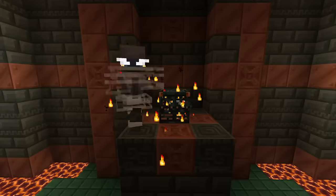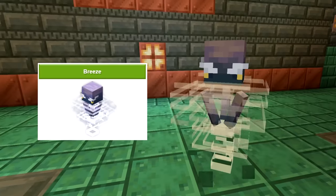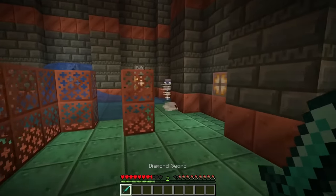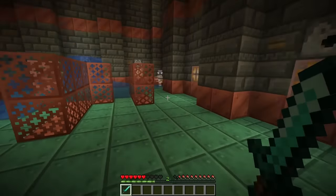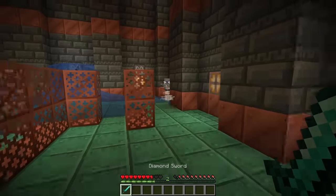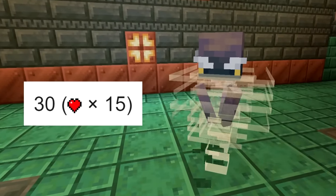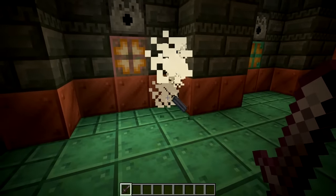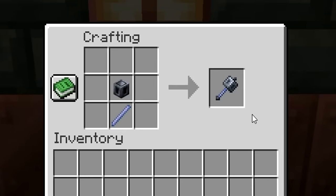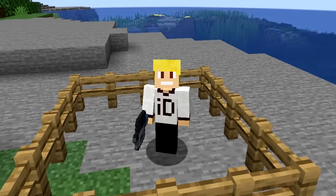Another type of Trial Spawner that will always generate is one that spawns a new mob called the Breeze. The Breeze is a hostile mob that attacks by firing wind charges at the player. This attack will deal high knockback if you're hit by it, which can be kind of annoying. The Breeze has 15 hearts of health, and if you manage to kill it, it will drop Breeze Rods. These Breeze Rods can be used to craft a new weapon called the Mace — but more on that later.